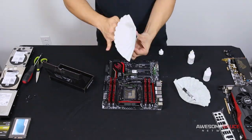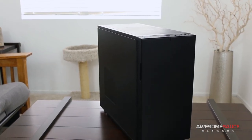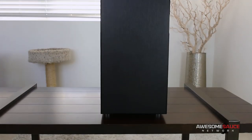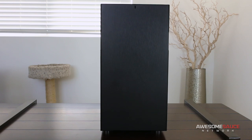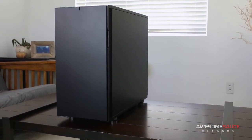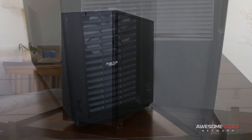Since the entire build takes place inside the case, let's start with a closer look at the exterior before working our way back to the time lapse. What's new here? Same Scandinavian design, identical dimensions. At first glance there don't appear to be many differences — if not for the front door, which now sports a matte finish instead of the glossy reflective polish on the Define R4. The matte finish is a breath of fresh air in my opinion.